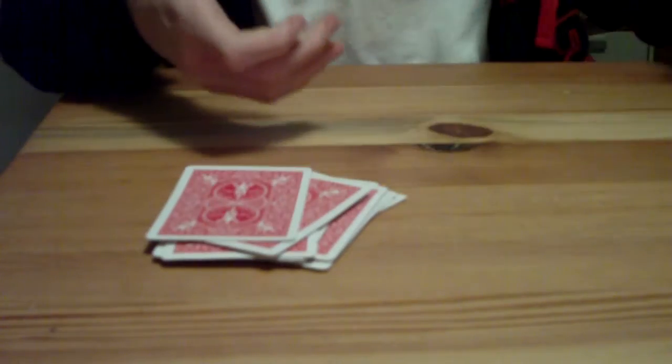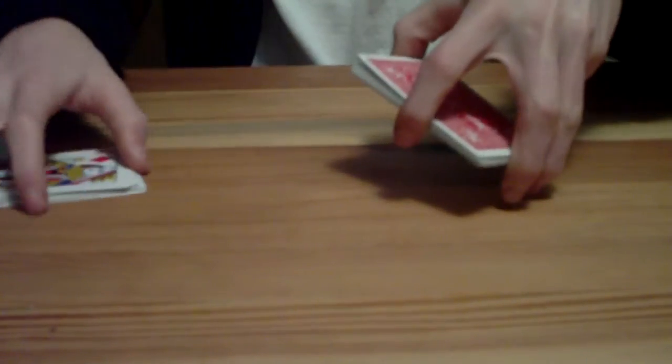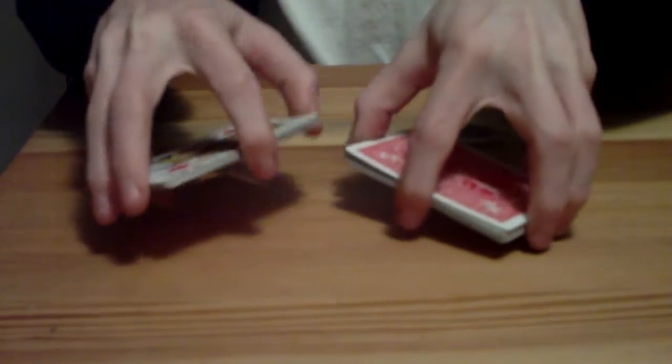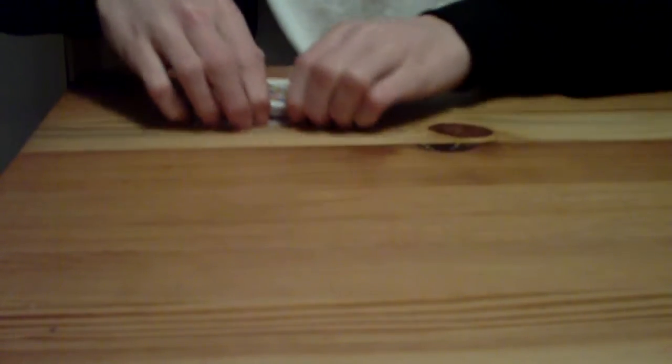So we need to use 16 cards for the trick. Put the rest of the deck aside. What we do is cut the deck in half, 16 cards on each side. Turn one pile over. Now I'm going to shuffle them together. That'll be good enough.